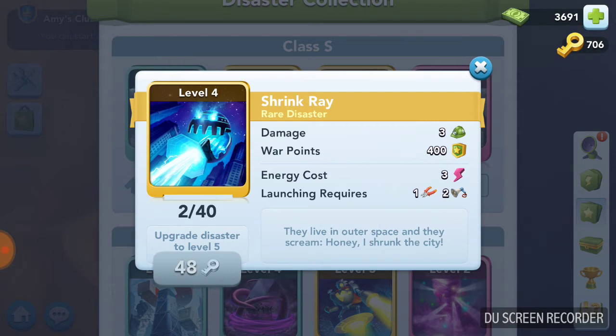Let's look at shrink ray. When I'm talking about disasters, I'm going to say an average disaster, because I don't care about the rating — whether it's common, rare, or legendary. To me, a disaster is either average, below average, or above average.